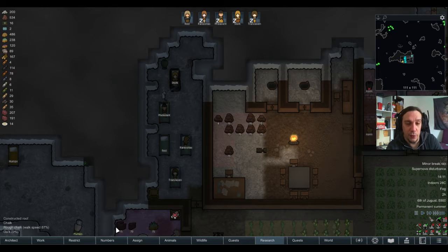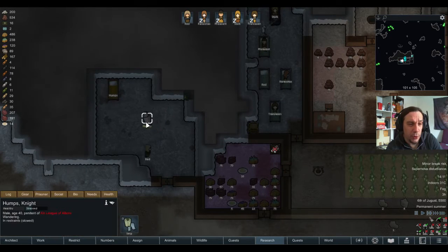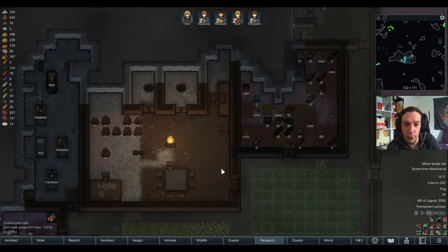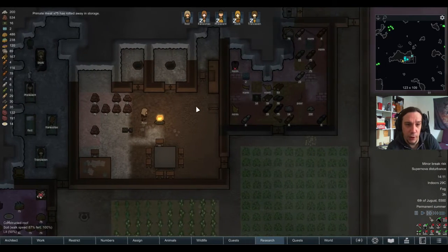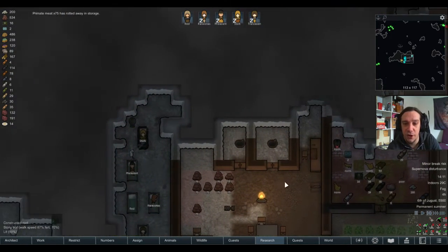Good day, friends, and welcome to episode 5 of the Sekhmet Tribe. Today we're going to break Humps's resistance finally, we're also going to build more recurve bows for the tribe, we're going to let meat rot because we don't make pemmican quickly enough, and I guess I'll finally be able to do my first caravan today.